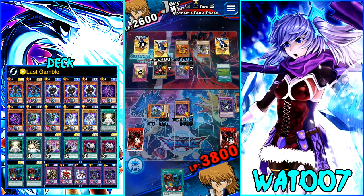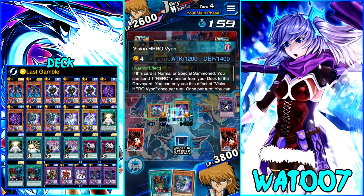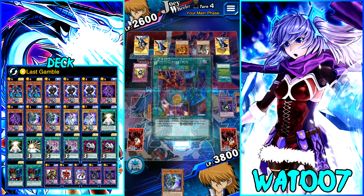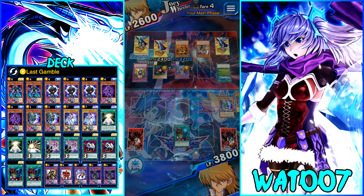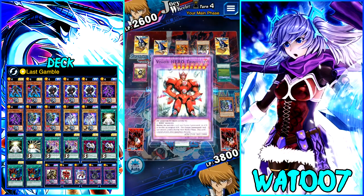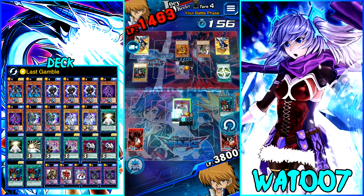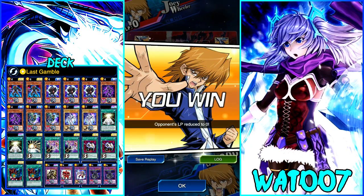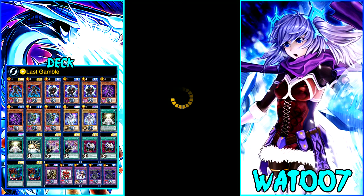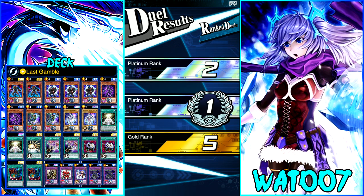I want to go into Trinity right now. Polymerization! We got a big boy. Let's go for it. There's some wall disruption — that's enough for him to stay alive. But wait — I almost ended my turn, but we can attack multiple times with Trinity! Let's get it! Trinity at 5,200 attack is not enough for Joey to handle. We just took out both of his monsters right there.